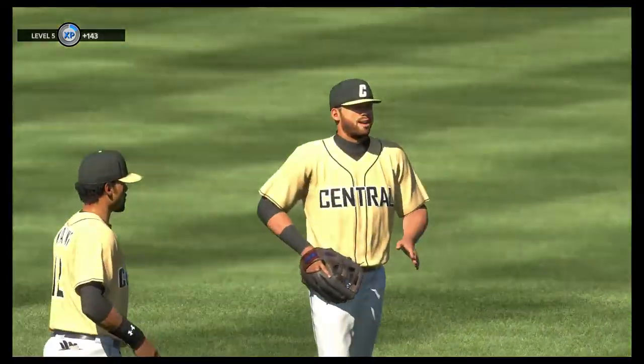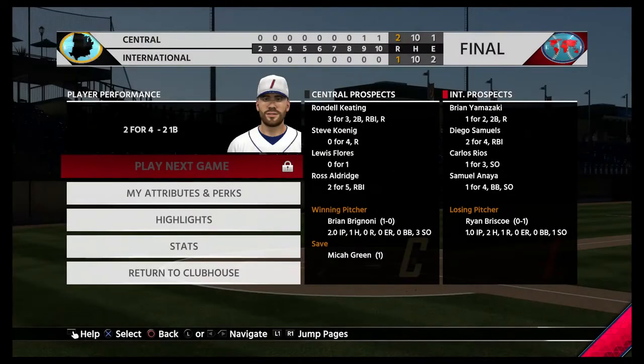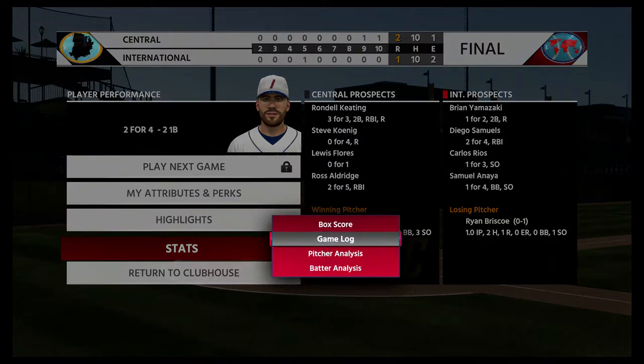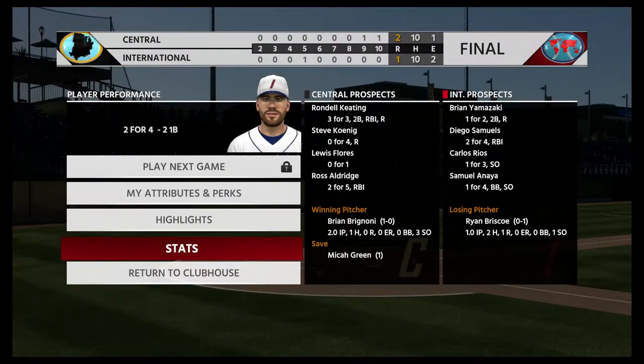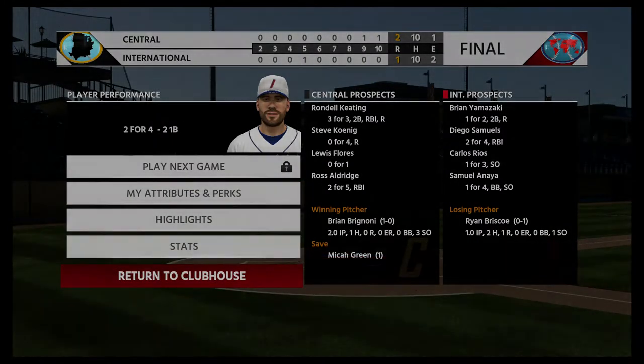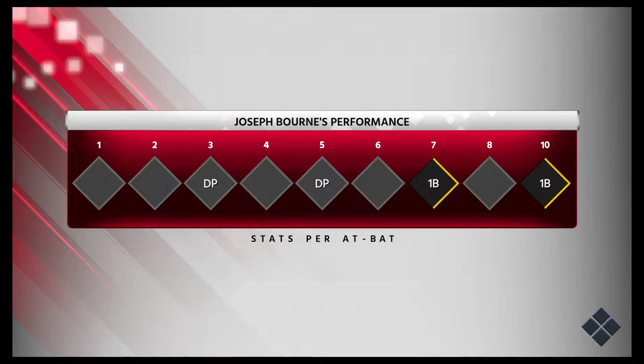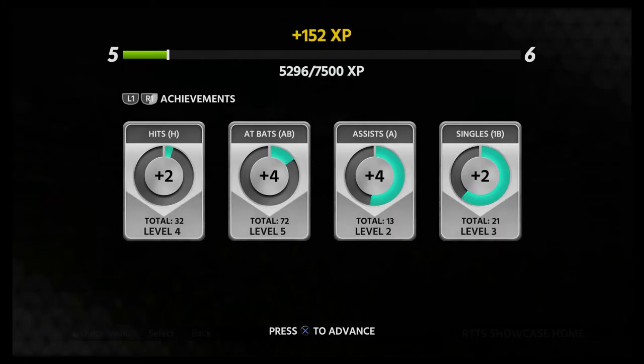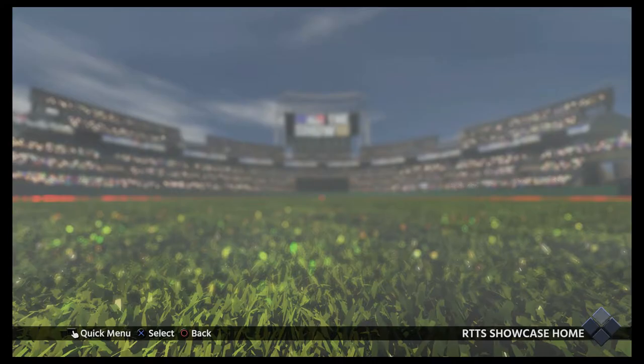Otherwise we're losing. Two hits, two singles — not as good as two doubles. It doesn't look like anyone hit me in. I was two for four with two singles. So I was .500 for the two games — not bad. Two doubles and two singles. I would like to have hit a dinger — that would have definitely helped my draft ranking.